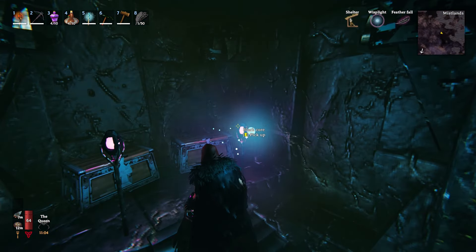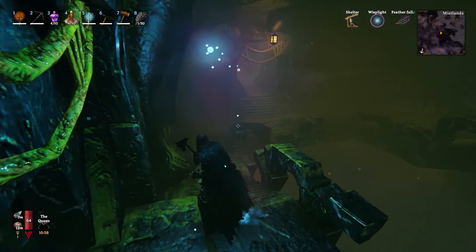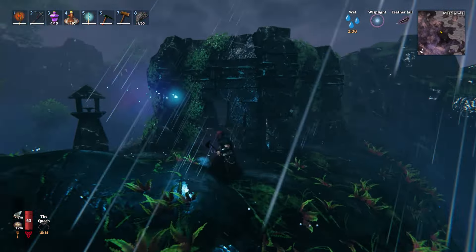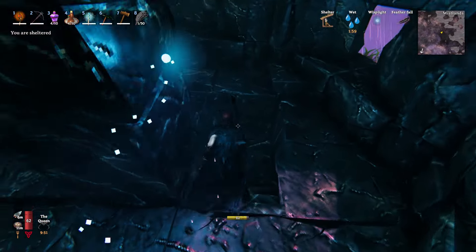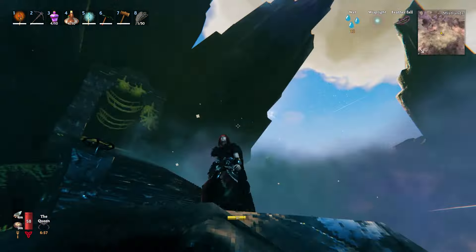Black cores can be found inside infested mines, often behind the hidden doors, but you can also sometimes find them just around the dungeon in general. There are actually two types of infested mine entrances: one is found inside the basement of these abandoned diverger structures that start out infested with seekers; the other entrance is in the side of these cliffs with a giant stairwell going all the way up.